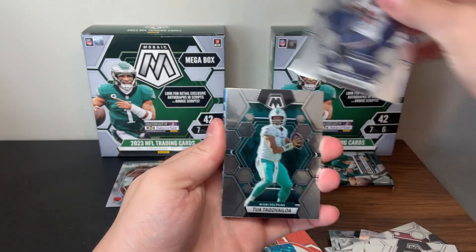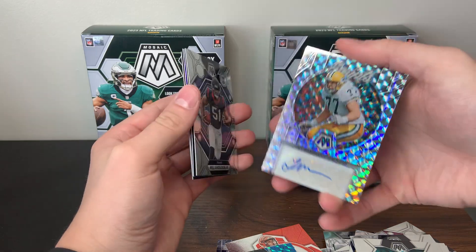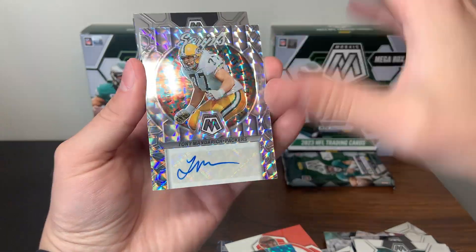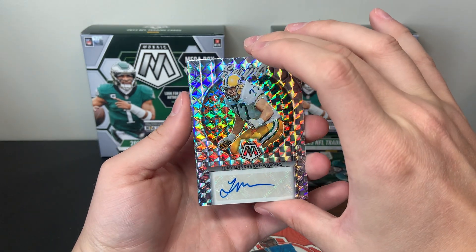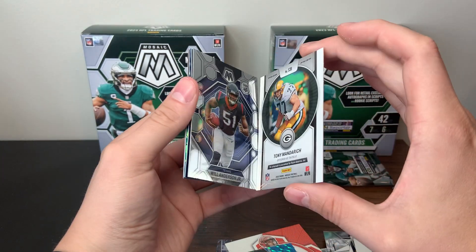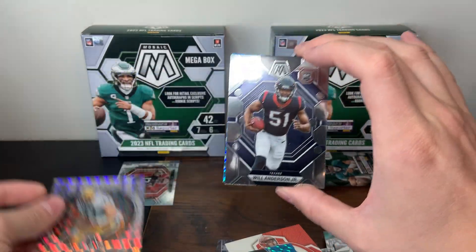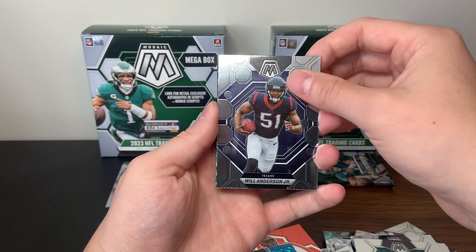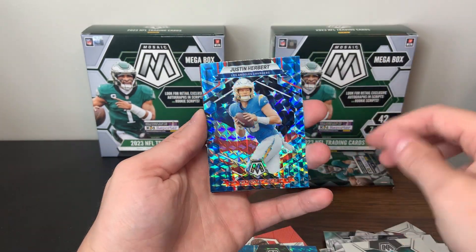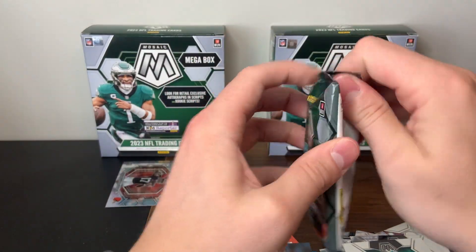Damien Pierce, Tua Tagovailoa — and it looks like we have an autograph! Tony Maderich script for the Packers. Not too familiar with him, but nonetheless it's still an autograph, we will take that. There's a Will Anderson rookie, JK Dobbins National Pride blue, Justin Jefferson, and a Touchdown Masters Justin Jefferson.